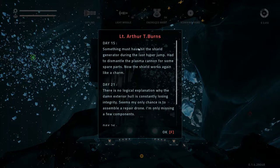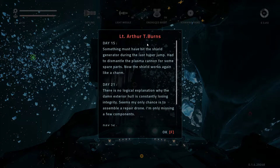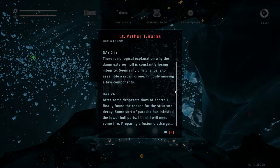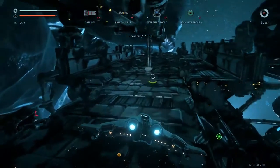Data retrieved. Lieutenant Arthur T. Burns — was that one of my characters? I have no idea, it does sound familiar. Day 15: something must have healed the shield generator during the last hyperjump. Had to dismantle the plasma cannon for some spare parts — now the shield works again like a charm. Day 21: there's no logical explanation why the damn exterior hull is constantly losing integrity. Seems my only chance is to assemble a repair drone; I'm only missing a few components. Day 26: after some desperate days of searching, I finally found the reason for the structural decay. Some sort of parasite had infested the lower hull parts — I think I'll need some fire. Preparing a fusion discharge which, oh dear, went horribly, horribly wrong.